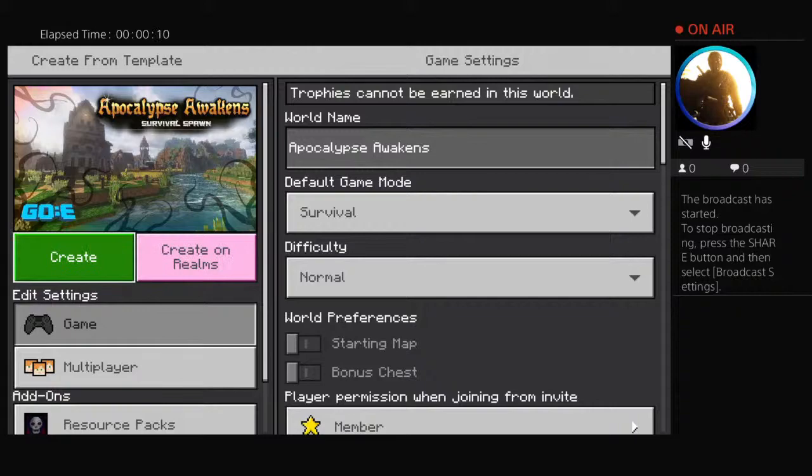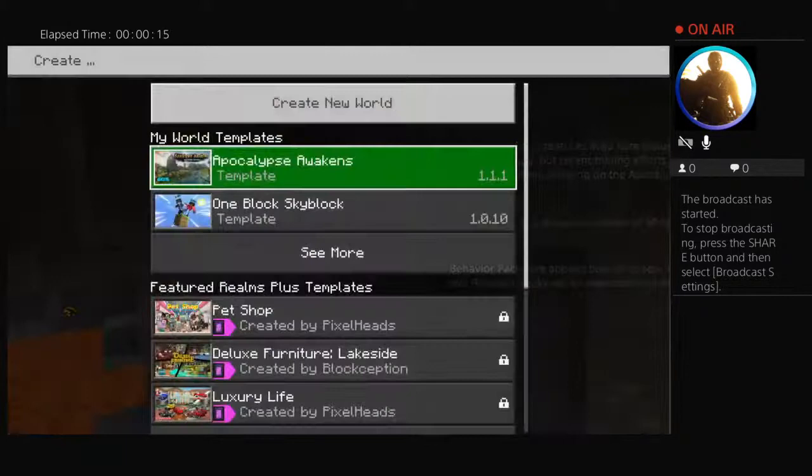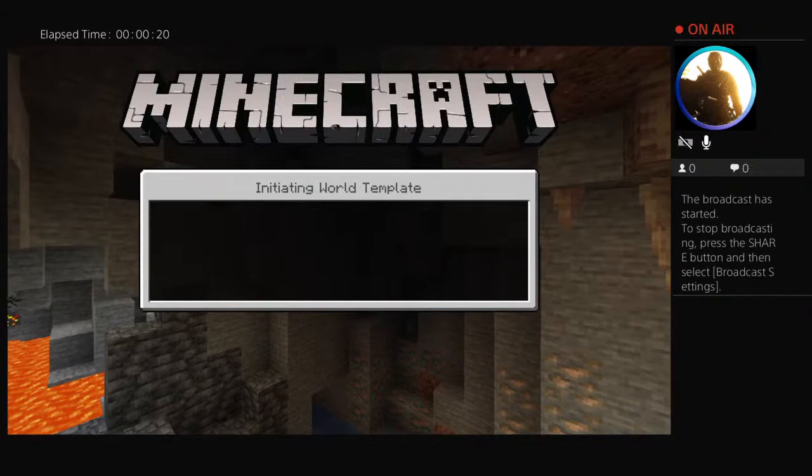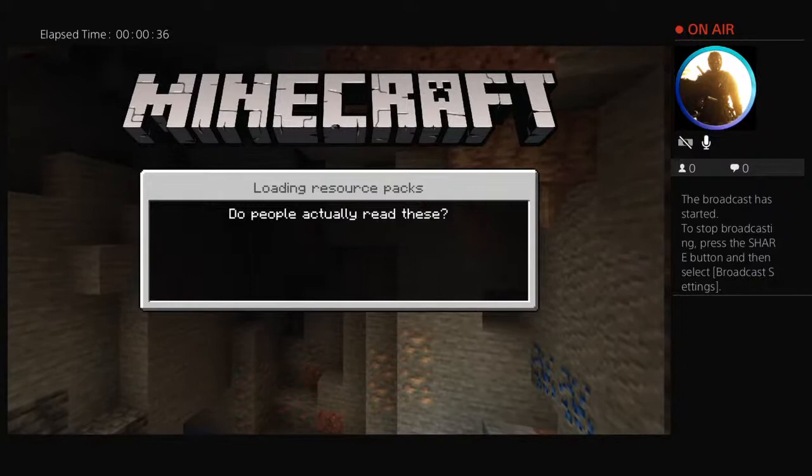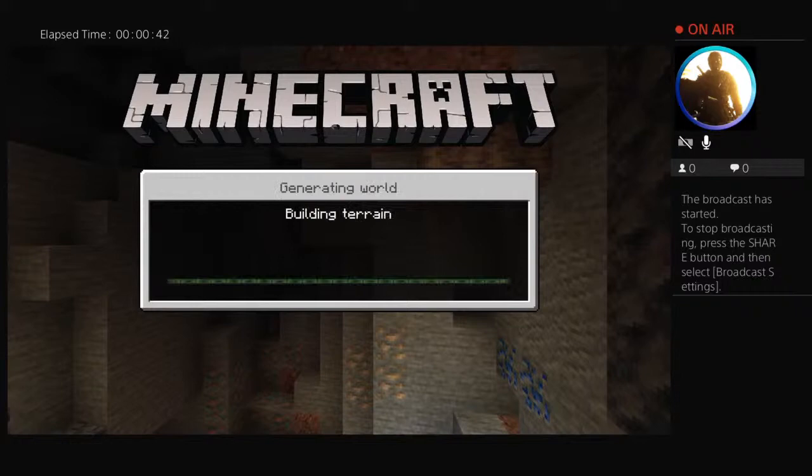We're going to be doing some Apocalypse Awakens and Survival Spawn. Some people know what this is — it's basically an apocalypse in kind of medieval times, but kind of modern, and you're trying to survive. It gets tougher and tougher as I go on, and I'm going to see how long I can live. When I die, the world's done. So let's do this.